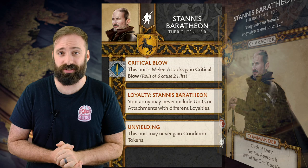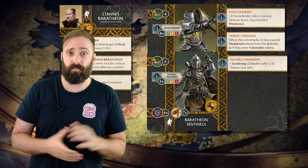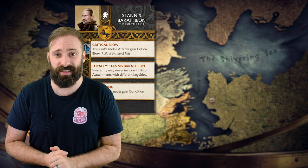As for Stannis Baratheon, his Critical Blow ability is a strong addition to any unit in the starter set. In the Wardens, you have a resilient unit that could benefit from his damage bonus. In the Sentinels, you have a unit with an increased dice pool to roll potential critical blows. Or put him into Stagnites and you have a unit that will be freed up to select other benefits on their attack due to Stannis' native Critical Blow ability.